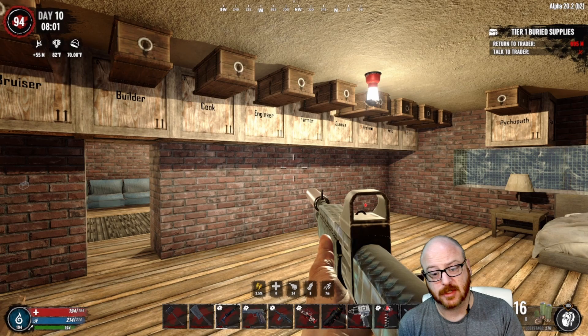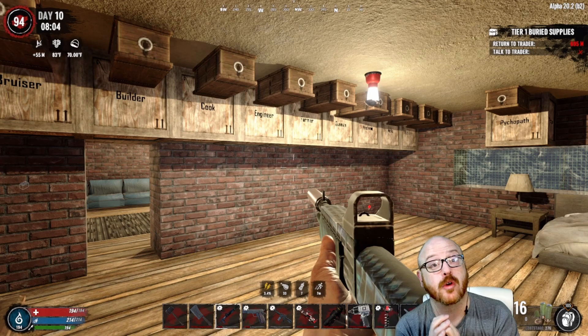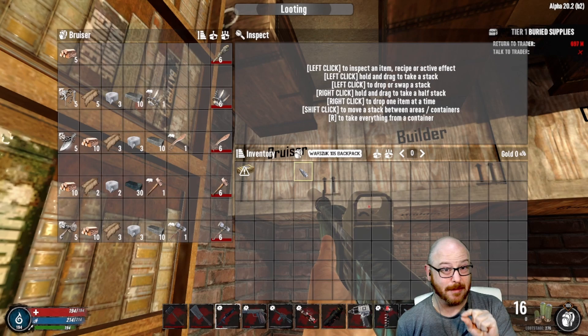Each one of these bigger chests is broken down into the five tasks that you're going to have with each of these classes. The smaller storage chests hold the goodies that you get upon completion. Let's start on the left and get into Bruiser. First task: go to club. Easy — right off the bat, you could do this with five wood and you're done with task one.